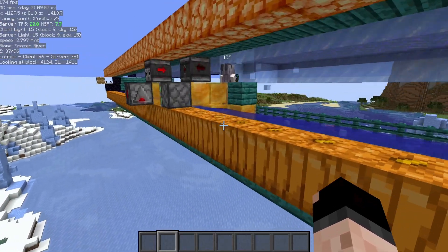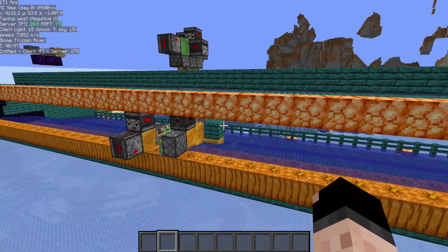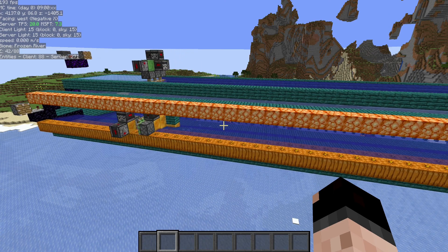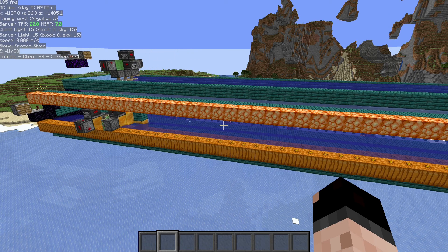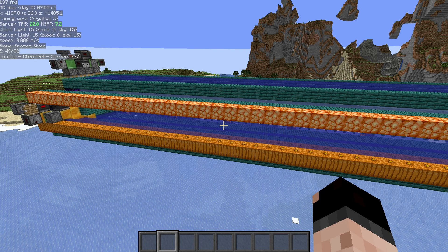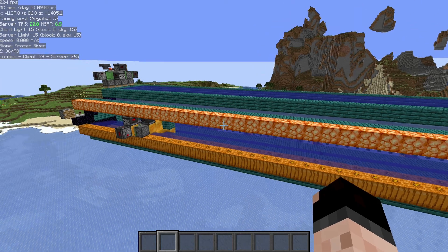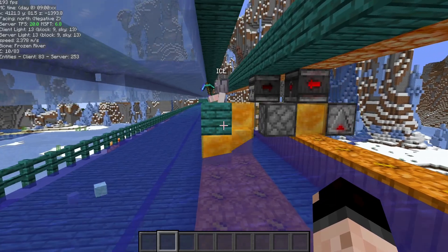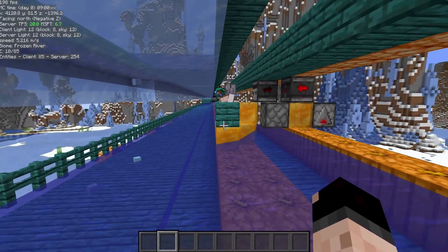They just do what you tell them to and they have a few commands. This is really useful in creative for when you want to test a farm, especially for a long period of time. If you're on a CMP, you can build it, get a bot in place to do whatever you need — attacking, mining, or just loading the area — and then go off and do your own thing.